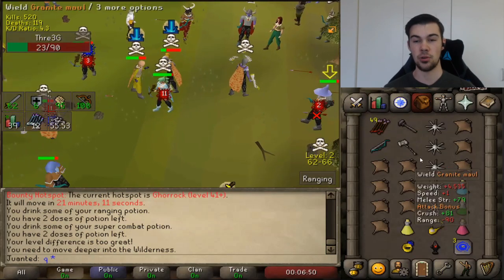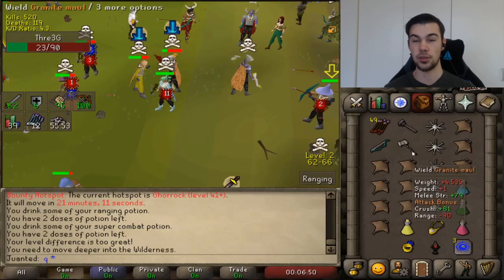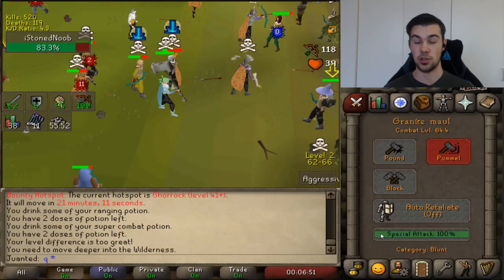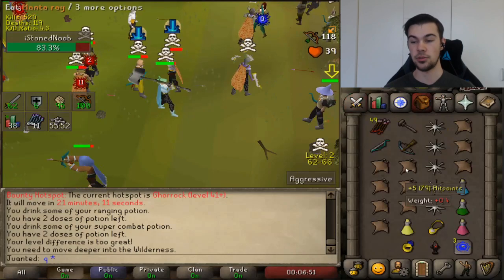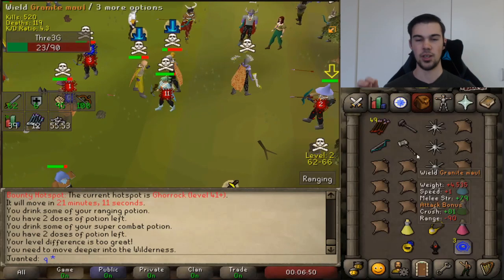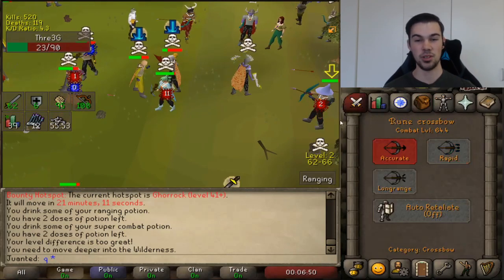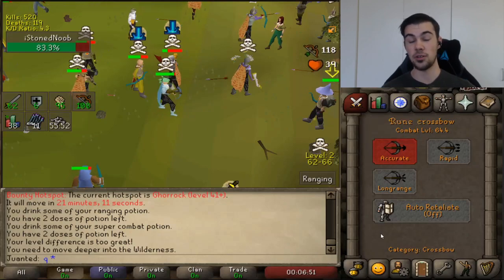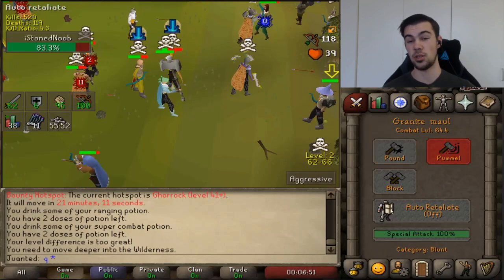The fourth step in this combo is clicking on your opponent as soon as you've equipped your G-Maul. This lets your character aggro onto your opponent again after bolting and changing weapons, and easily lets you double-click the spec bar so the spec will immediately go off. Finally, the most satisfying step — just double-clicking the spec bar. If you perform this combo correctly, you should immediately spec your opponent as soon as you double-click the spec bar.